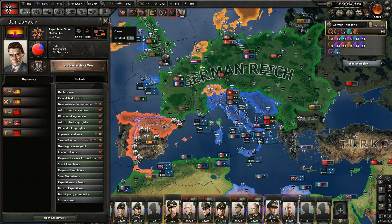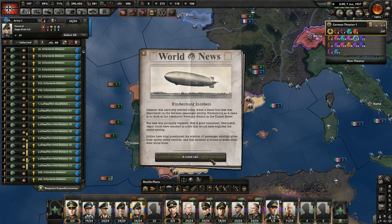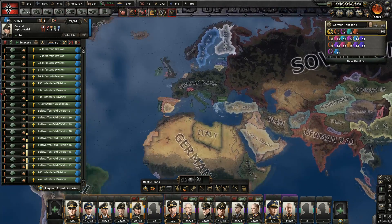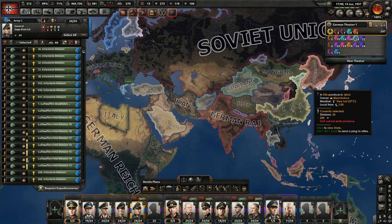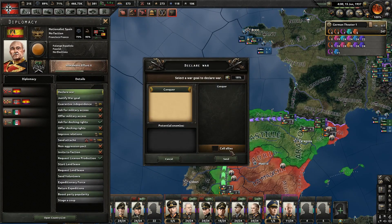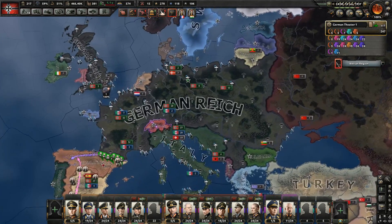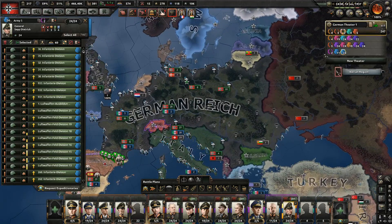We'll finish the war goal on Republican Spain and declare war on both of them, then after Switzerland we will attack Canada. The Hindenburg Incident and the Chinese United Front — we could attack them for quicker war goal justification, but then we'd have to compete with Japan at peace conferences. We have war goals against both Nationalist and Republican Spain. Let's declare war on both of them. Republican Spain joins Comintern — I did not expect that.